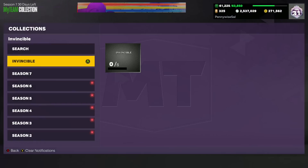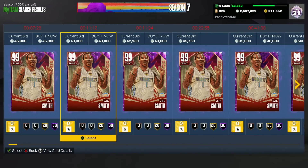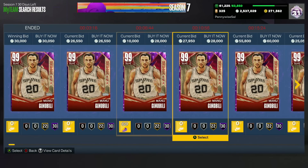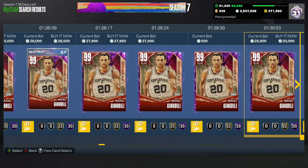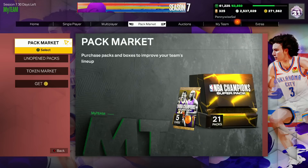Cards like Manu Ginobili and JR Smith could also be mentioned. JR Smith is now going to be down to about 35 to 40K — he's a really good offensive point guard. Manu Ginobili is going to be pretty much a budget card now at about 25 to 30K, maybe even a little bit cheaper. Both Manu Ginobili and JR Smith are solid cards to look at if you're looking for a point guard.